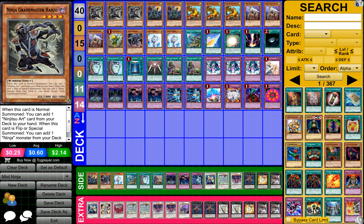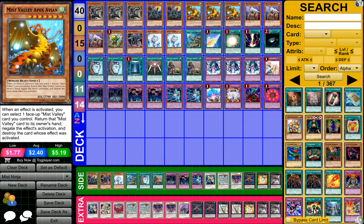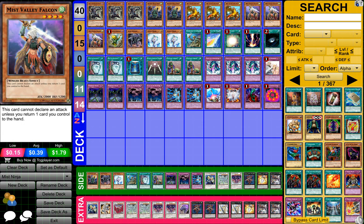So to start off guys, what you need is three Ninja Grandmaster Hanzo, three Masked Ninja Ebisu or something, three Mist Valley Apex Avian, and three Mist Valley Falcon.